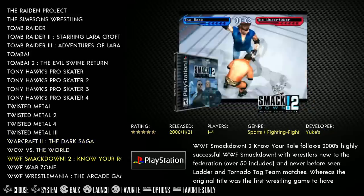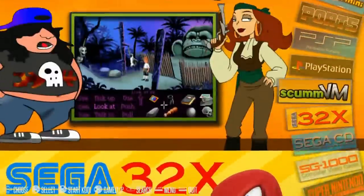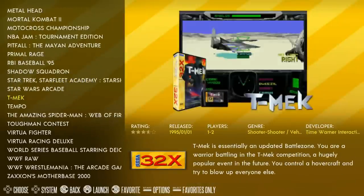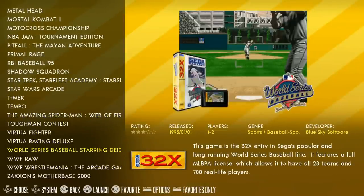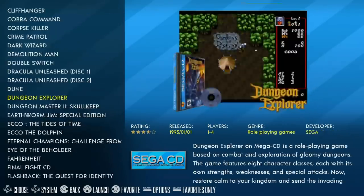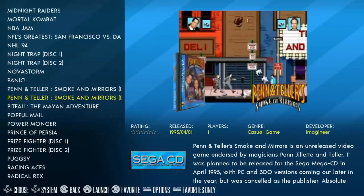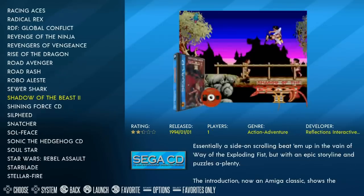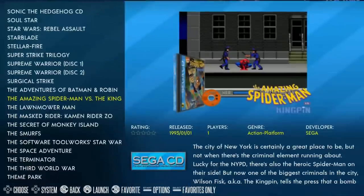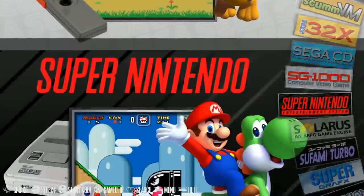There are bezels and background music — I turned the music off to avoid copyright issues. ScummVM: 87 games. Sega 32X: 31. A lot of Recalbox images I've reviewed use French or Portuguese ROMs, but this one is created by an English primary speaker, so all ROMs — especially ScummVM — are in English. That's a huge advantage for English speakers. Sega CD: 114 games — pretty much the majority.